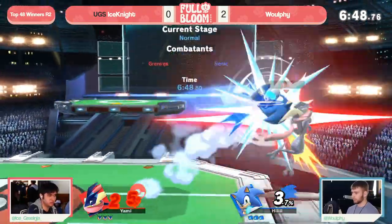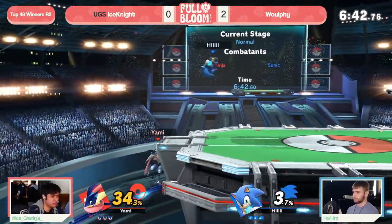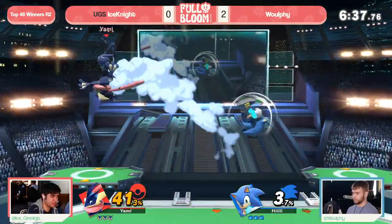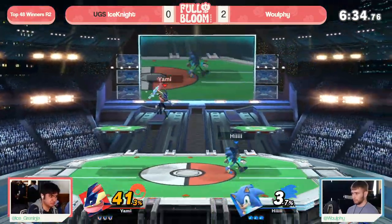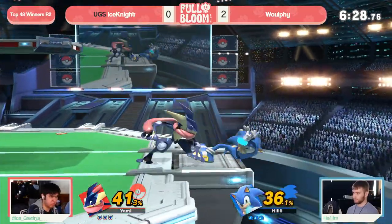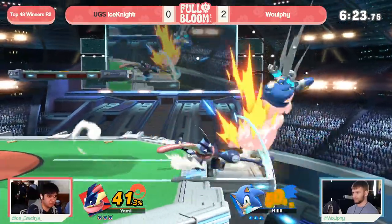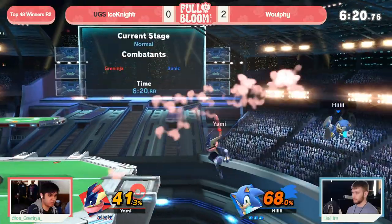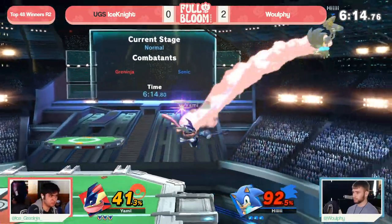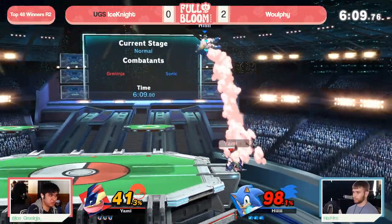I actually, surprisingly enough, love the PS2 pick for Ice Knight. Rather than worrying about the big room because Sonic has a lot more space to play with and run away from, we've seen Wolfie as a very aggressive player, so more space allows Ice Knight more room to set up Shurikens, maybe even those F-Tilts to shut out some of the aggression. And the high platform height allows Greninja to find such insane platform tech chases and extensions. We saw it in game one — and now locking Sonic down in the corner with a lead, your jump height as Greninja allows you to cover every Sonic Spring mix-up, and you're one of the few characters that can really easily ledge trap this character.